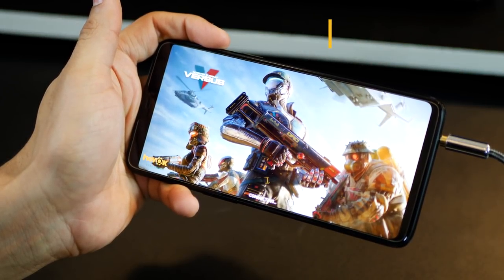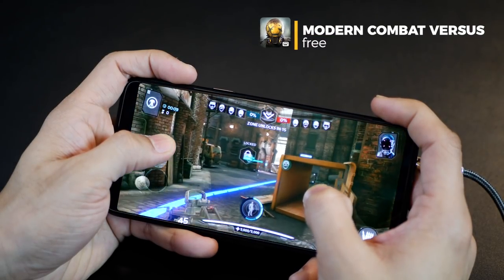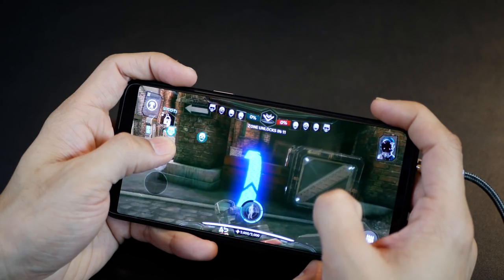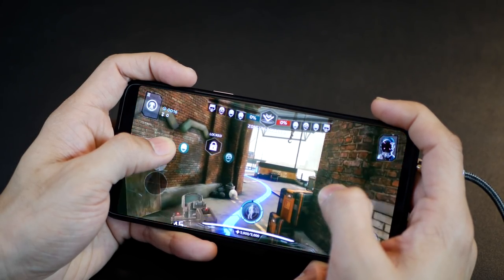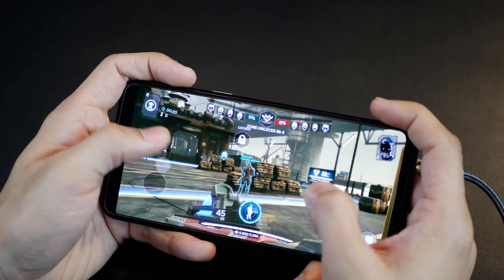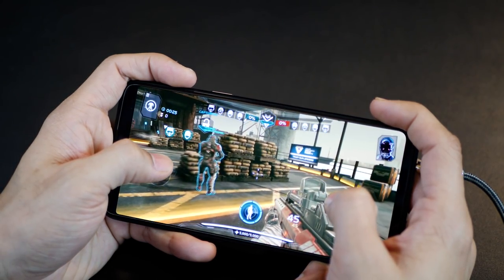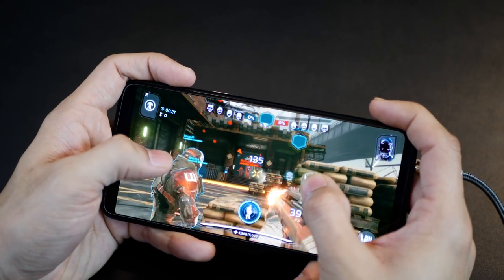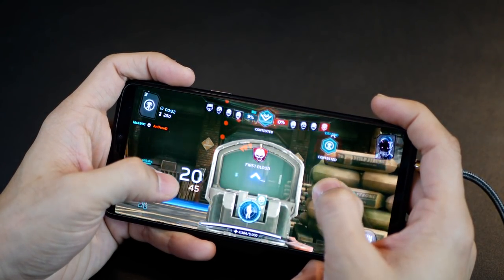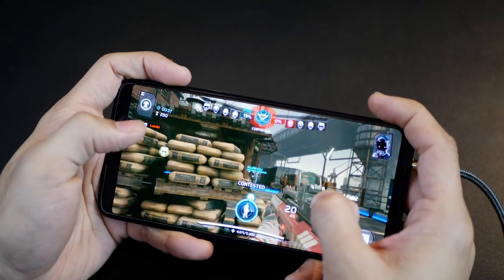Next game is Modern Combat Versus, an online multiplayer game which requires a few things that only the OnePlus 6 is able to provide. Obviously you have the powerful Snapdragon 845 processor, the right GPU — the Adreno 630 — and 8GB of RAM. But an online multiplayer game like Modern Combat Versus also requires consistent internet bandwidth, and there are so many apps on your phone simultaneously demanding internet, which sometimes gets in the way of online gaming.